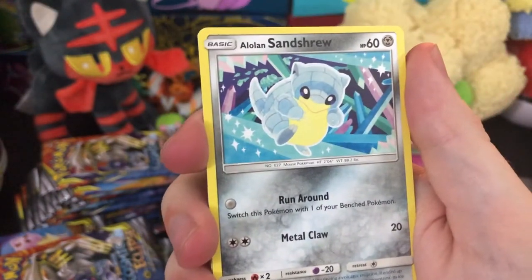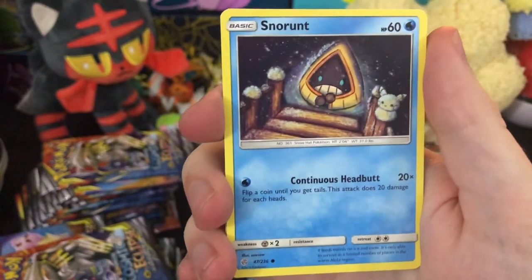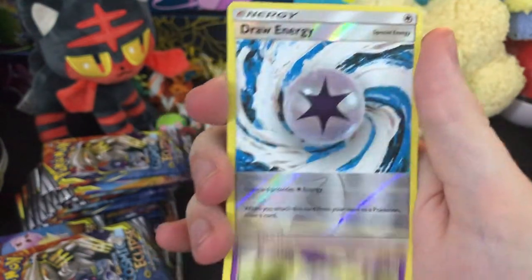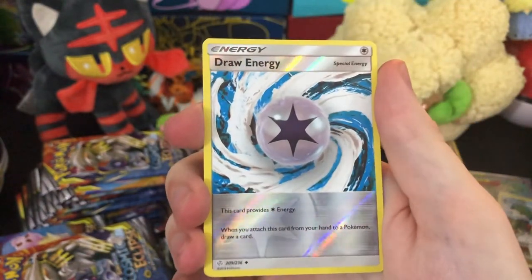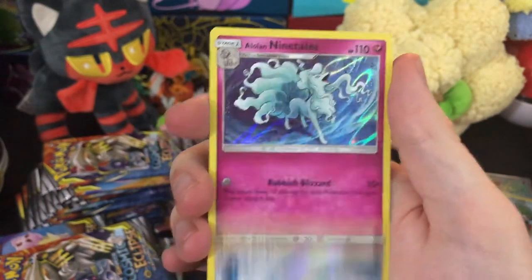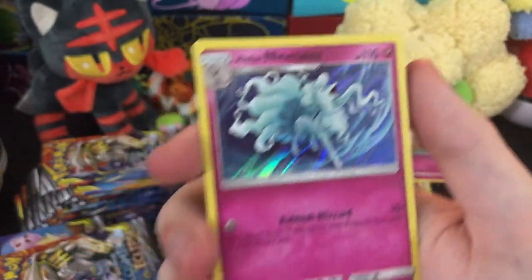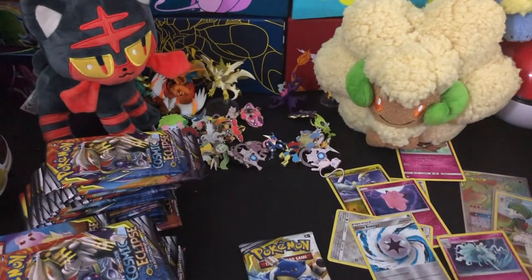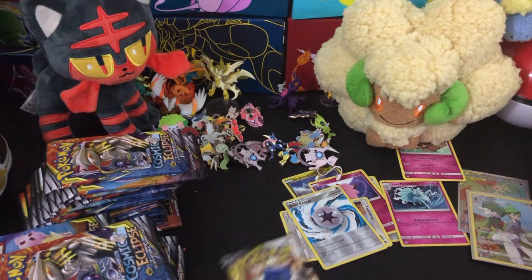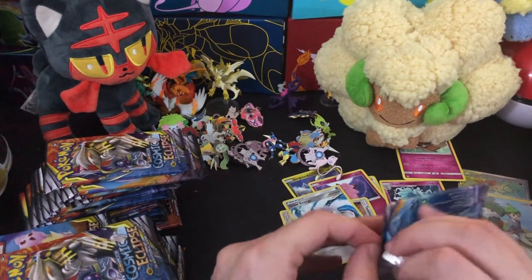Alolan Sandrew, very cute, very kawaii you might even say. This is a Snorunt chilling in the ice. We got a reverse Draw Energy for our rare — Alolan Ninetales holographic. We have a different one and now we get to see this one. Let's just move these over so it's all in frame, nice and tight, just the way we like it here on the Robinson B. Caruso channel.